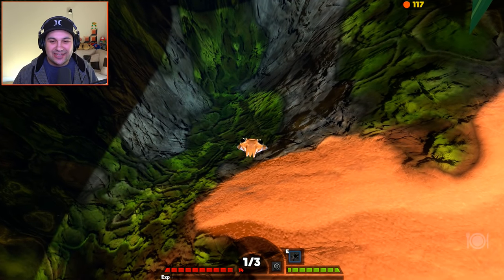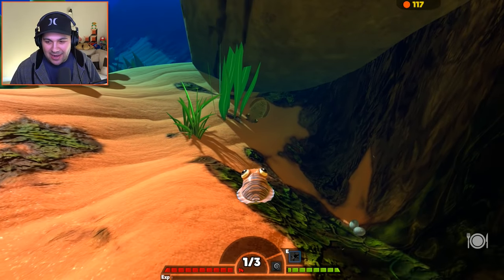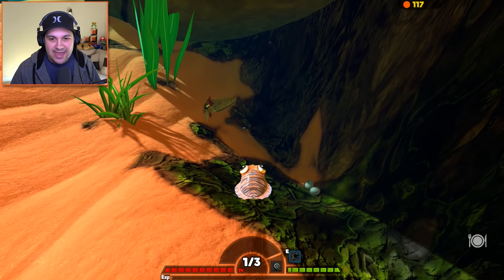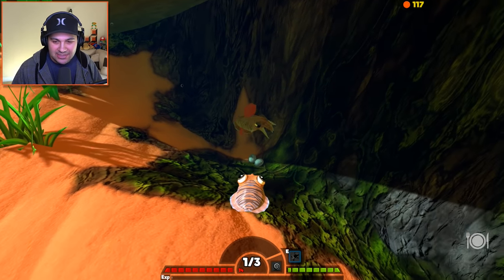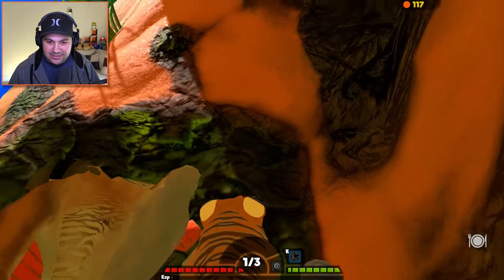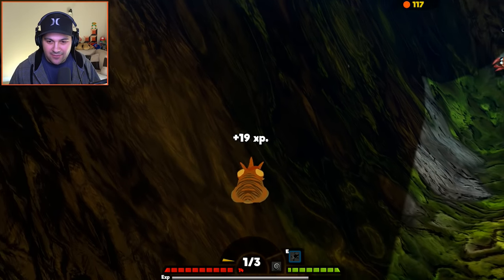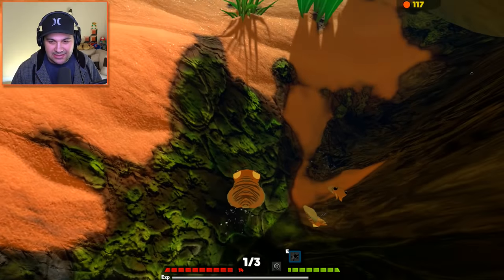Oh my gosh, look at this little guy — he's so cute! I love it. Mama cuttlefish over here is just taking down that crab, getting in a crazy fight. Can we have some of this meat, mama, please? Leave me some. Thank you, mama! That was very nice of you. I'm gonna eat it up — that was delicious.